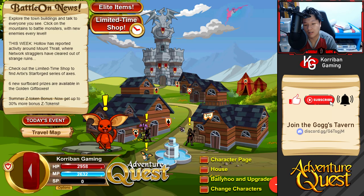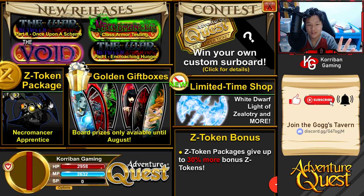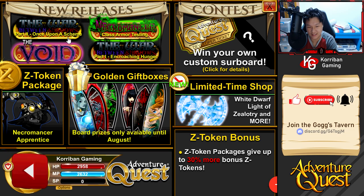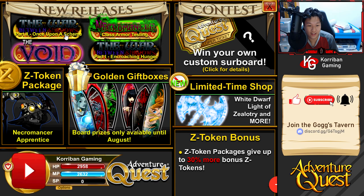How's it going guys, I'm your host Corriban Gaming. Welcome back to this week's Adventure Quest video. For today's video, we have a very exciting new quest — it is the War Between Shadows Part 2, Once Upon a Scheme. We already did Part 1 two weeks back, so now we have Part 2 and I'm very excited to see what this quest brings along.